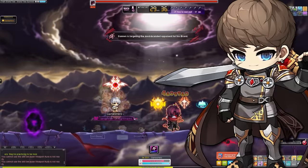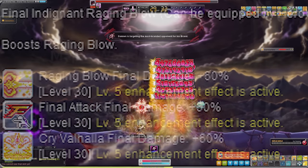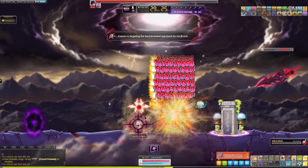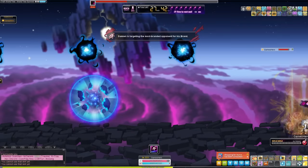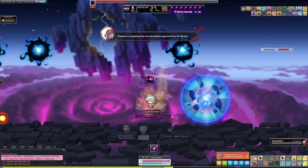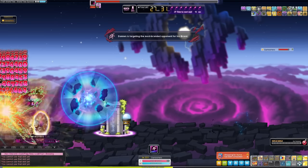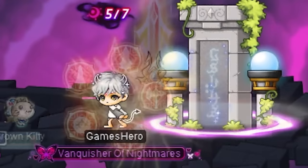Moving on, we have Hero on this list. Once again, this class is a one trio node class, which is great for a boss mule. This is also a two-minute class, so you are always bursting, getting bosses done quickly. That's always something to keep in mind as a boss mule — you don't want to be waiting from boss to boss to burst again. This class also has a dash that avoids mechanics such as the Lotus push.